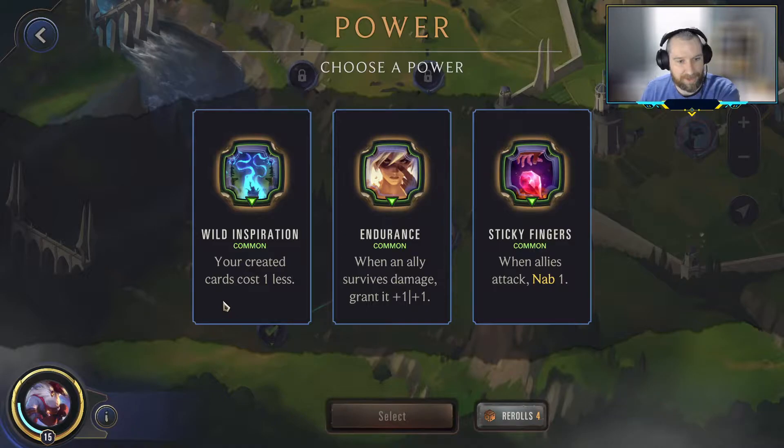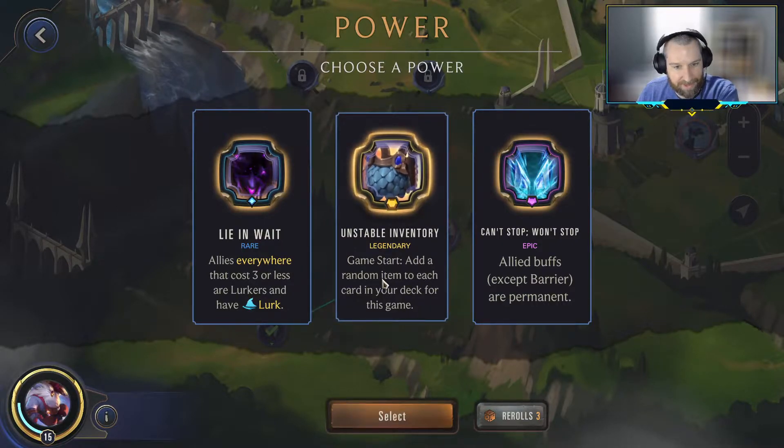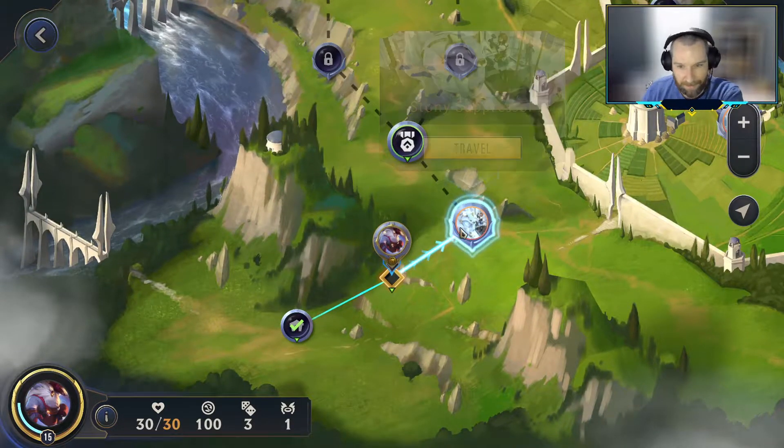I also like things like Wild Inspiration — it's kind of nice to pick it up first because it gives you an idea that you can build around as deck building goes on, but we have all these re-rolls. I'm going to look for something a little more on theme. Oh man, we picked up a legendary: 'Add a random item to each card in your deck this game.' It's legendary, we have to just take it. The proper and more powerful one might be Lion Wait, but if the legendaries turn up, you gotta take them. This is bound to be a legendary trial.